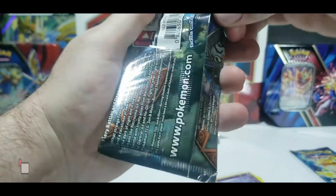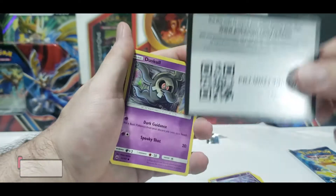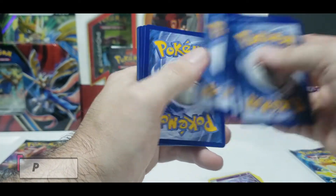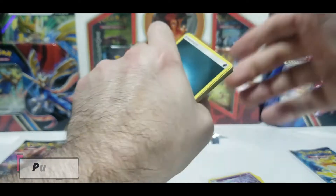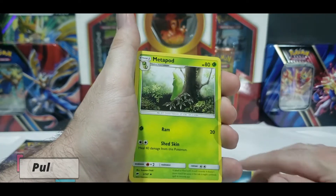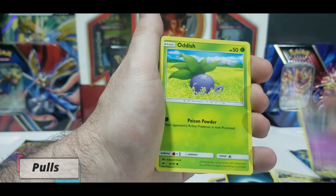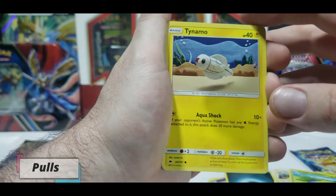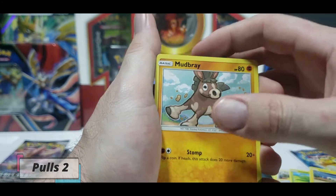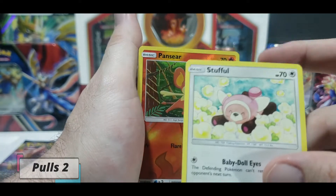Burning Shadows - come on Charizard! There is a Rainbow Charizard in this set and I would be ecstatic if I pulled it. Four from the back, Darkness Energy, Porygon 2, Metapod, Lana, Duskull - creepy looking Pokemon - Oddish, Tynamo. I think those stitched together arts are interesting, not the best, not the worst, they're just there. That is a beautiful little scene.